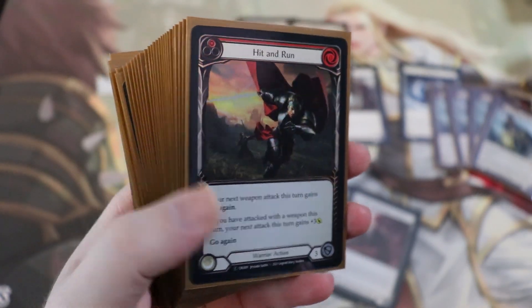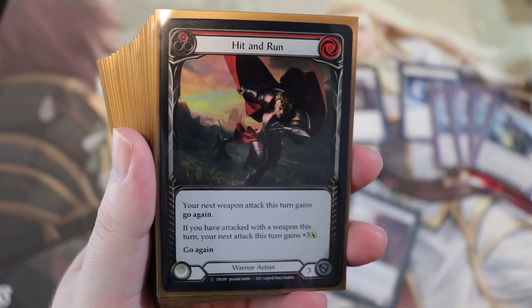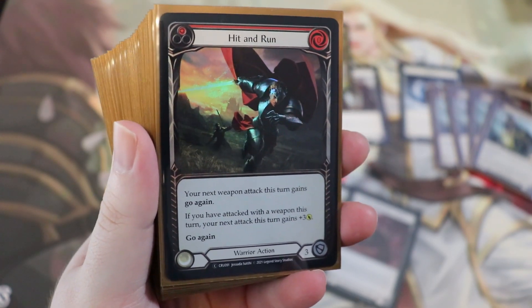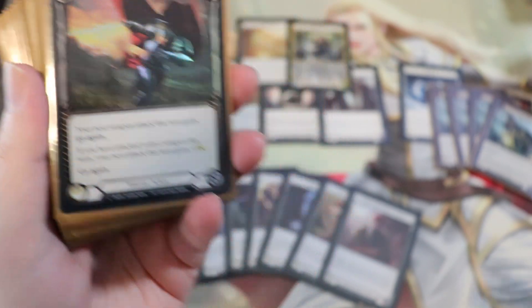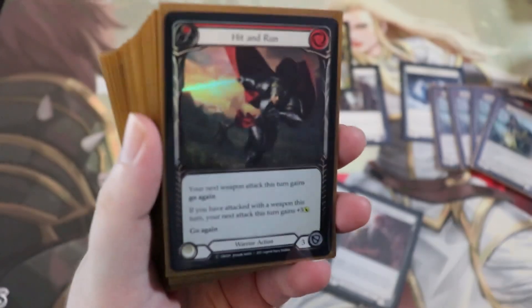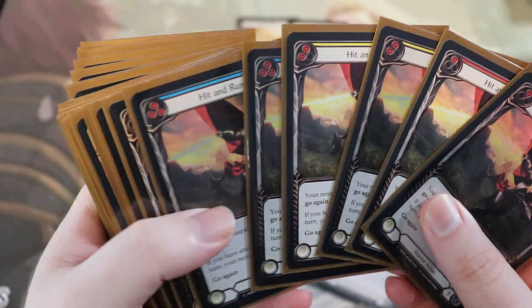We're running a full set of hit and run — all six. This is a fantastic card. For zero cost, it gives your next weapon attack go again. If you've already attacked with a weapon this turn, your next attack also gains plus three and go again. You can set up really big turns even with just Dawnblade — attack with Dawnblade, maybe pop your refraction bolters, then follow up with a hit and run for plus three. I especially love the blue pitch version.